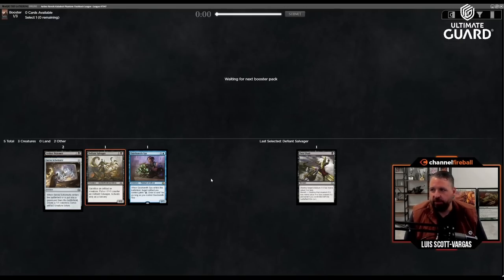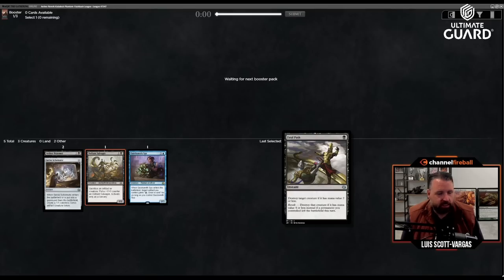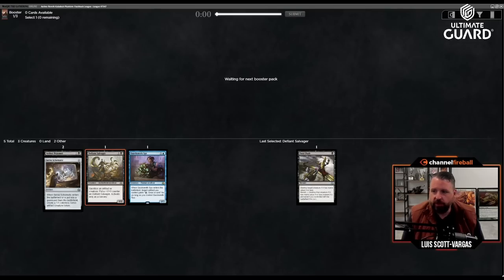Blue-black improvise slash artifacts seems like a pretty good place to be in this set if I remember correctly, and these cards have nice synergy. Servo Schematic is really tying the room together — it's good with both Defiant Salvager and Quicksmith Spy. Defiant Salvager is also good with revolt: sack something to give it a +1/+1 counter, then Fatal Push their four-drop. Sounds pretty reasonable.